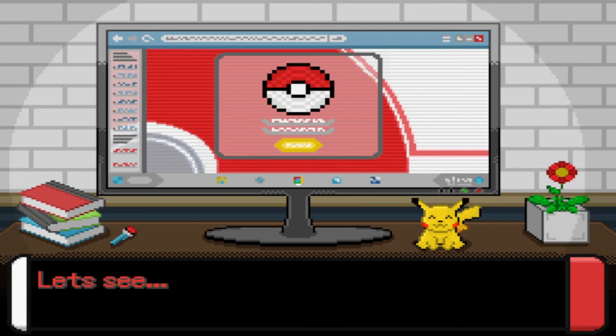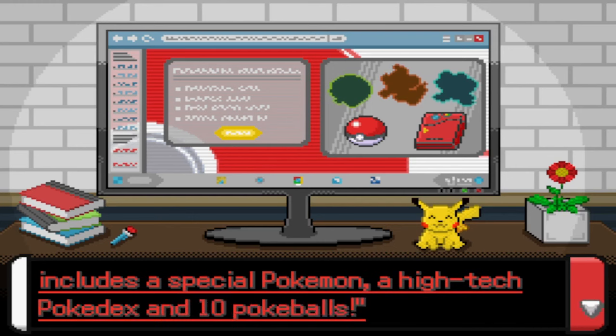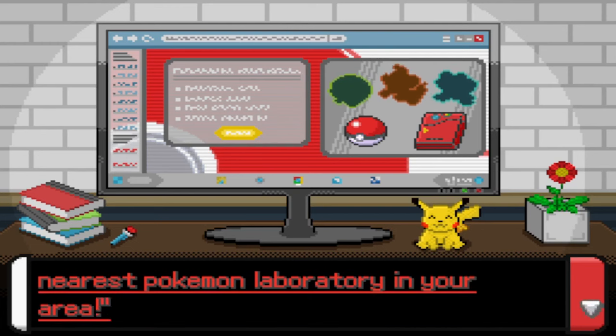Oh shit, we get to choose our starters — looks like Chimchar, Froakie, Rowlet. The Pokemon trainer starter pack includes a special Pokemon, a high-tech Pokedex, and 10 Pokeballs. This starter pack sounds sweet. The starter pack is delivered to the nearest Pokemon laboratory in your area — so what the hell, we got a professor's whole lab.